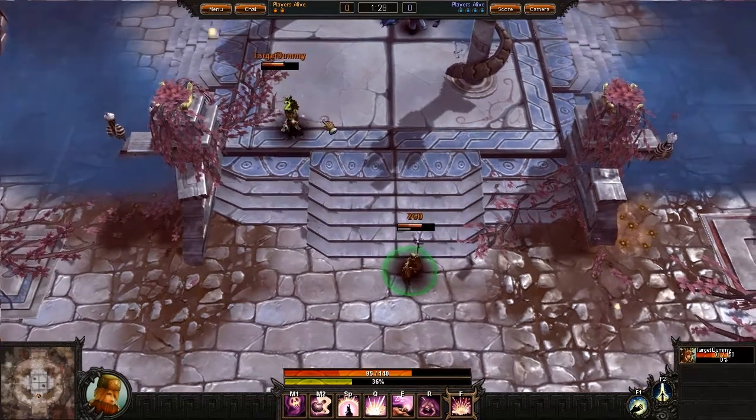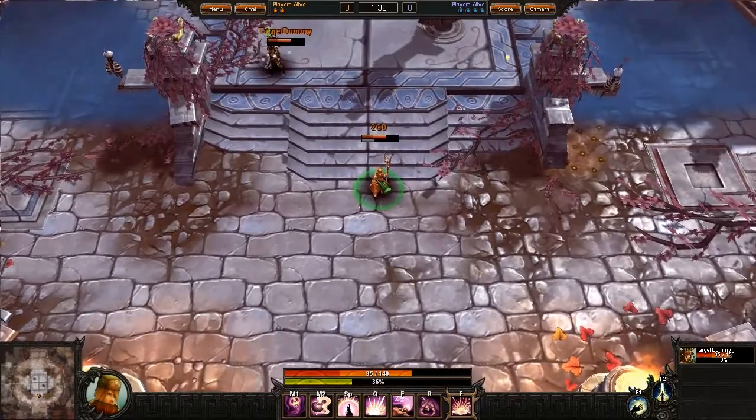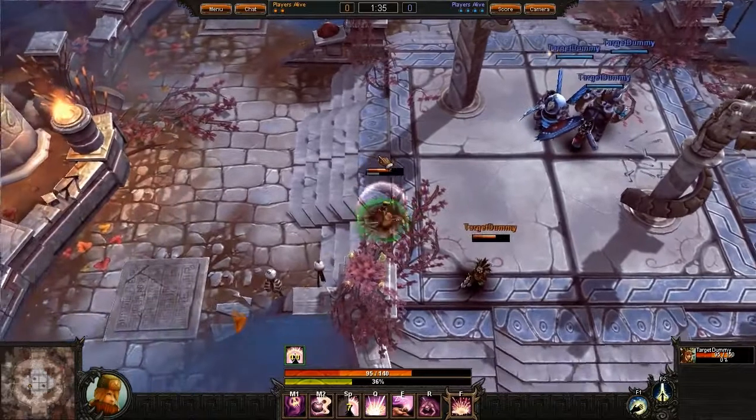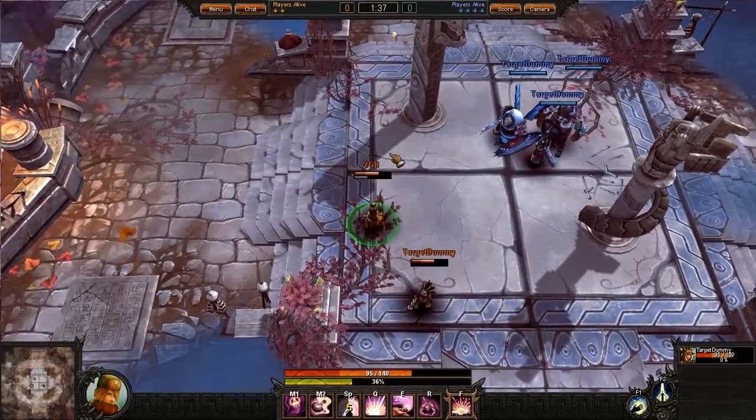Another strong support ability is Barrier, cast on the Alchemist here. It gives her increased movement speed and also absorbs damage. It can be cast on herself or her teammates.